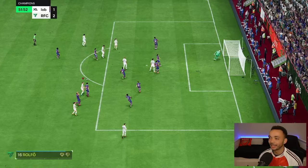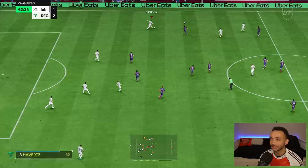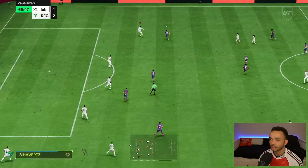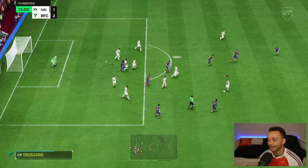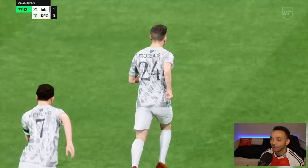Rolfer unlucky there. Ping pass to Trossard again. Great strength there holding off that challenge - that's what we want to see. Fantastic switch gets us out of trouble. Rolfer - what a defensive header, absolutely towering! Ping pass to Henry, ball over the top, Trossard power shot - champagne football! Rolfer involved again.